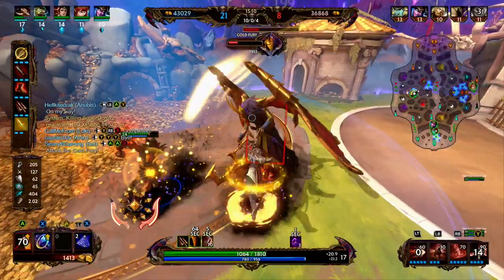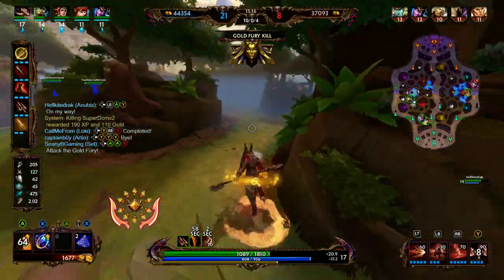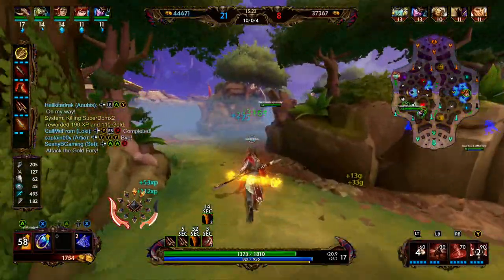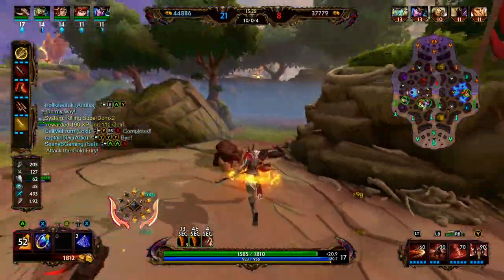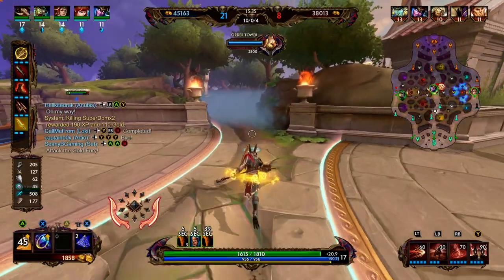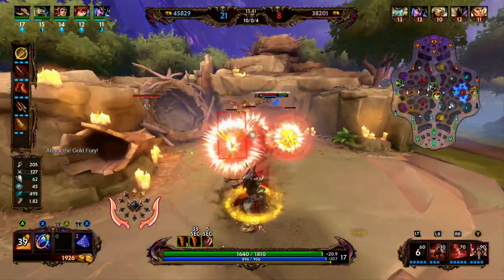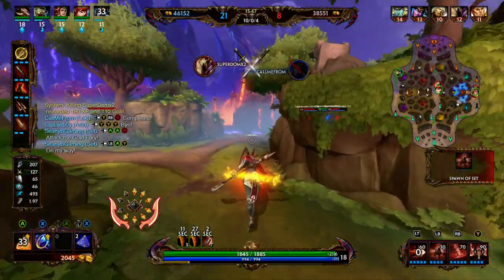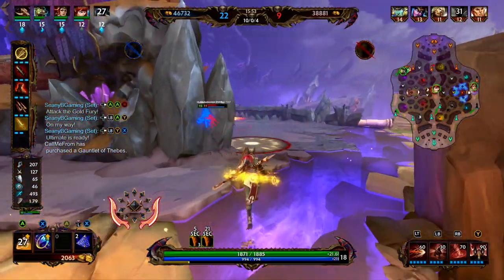Our red buff isn't up quite yet, so we rotate to the purple buff. Anubis doesn't need help but we get some additional gold and XP for helping him clear it. We go ahead and secure our red buff. Our speed is not going to be up for another 45 seconds, so we need it back in about 25 seconds. Since we didn't hit blue, our rotation was a little bit off — that's where all that extra time came from. Two people on right, we rotate over to see if we can help out.